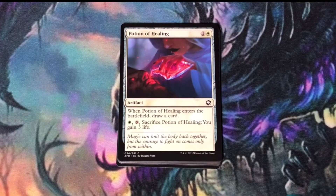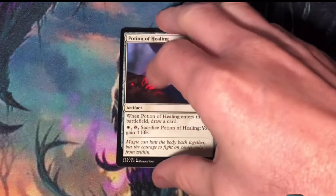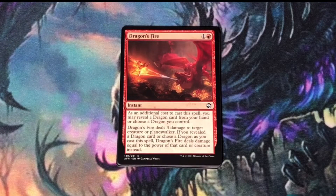Potion of Healing. An artifact that cantrips and then later on gives you three life. I think it's a little over-costed. Dragon's Fire. It's going to deal three damage to any creature or Planeswalker, but if you have a dragon, it's going to deal a little bit more damage.